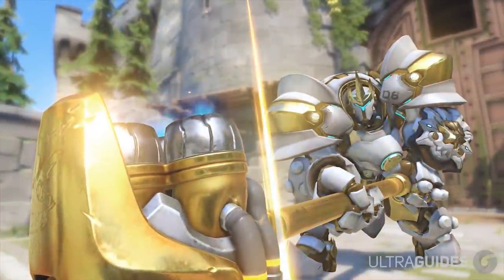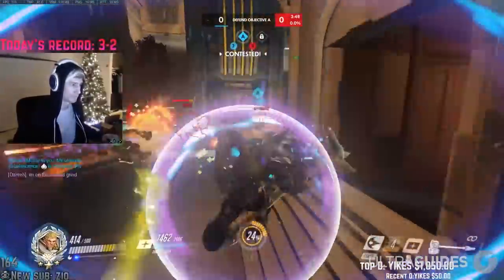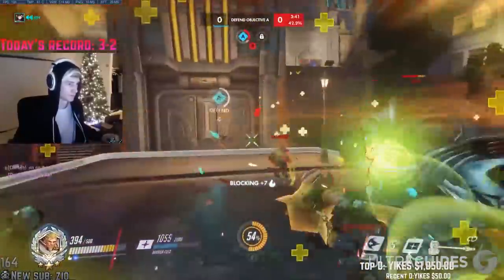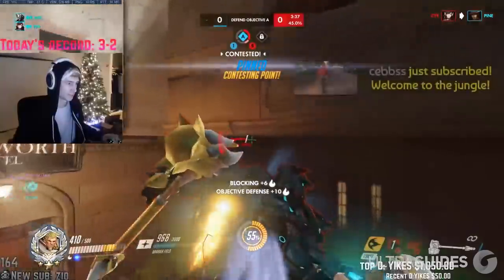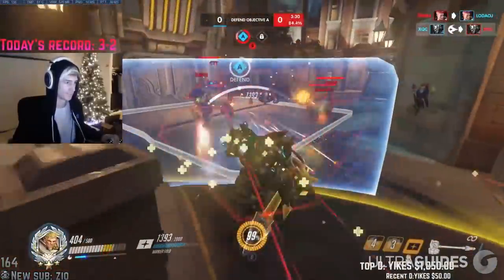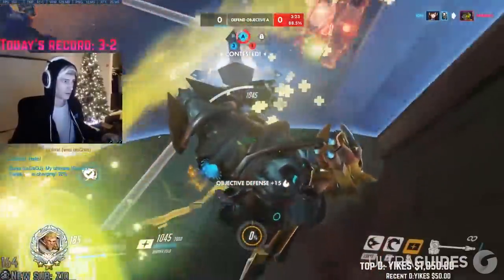Next we've got Reinhardt. Reinhardt just gets countered by fast-moving enemy comps. If you're playing Reinhardt you'll be mobile, but you won't be effective over short distances if the enemy dives your backline and you are slightly too far away. He also gets countered somewhat by Pharah and Junkrat spam, but because he can move his shield constantly, a good Reinhardt isn't necessarily countered by this. To avoid getting countered as Reinhardt, you simply have to be aware of when and where the enemy could be diving from, and always be ready to protect your backline. Don't charge in only to have the enemy dive away and kill your Ana.